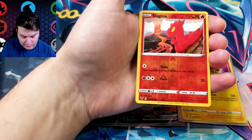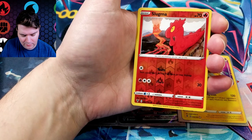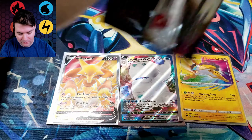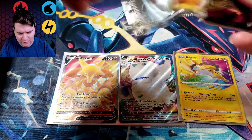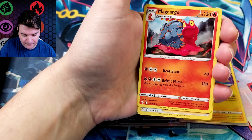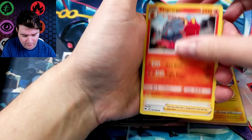Zebstrika, Escavalier, Cottonee, Clawpus, Electrike, Exeggcute, Eevee, Blitzle Reverse, and a Manectric. Nothing super exciting yet — well, the Alakazam actually was pretty good, I don't mind the Alakazam. And the Raikou. Okay, maybe I'm being a little dramatic.